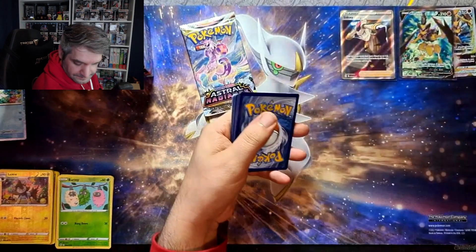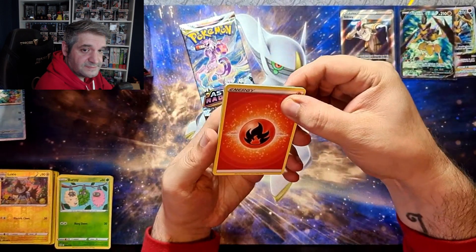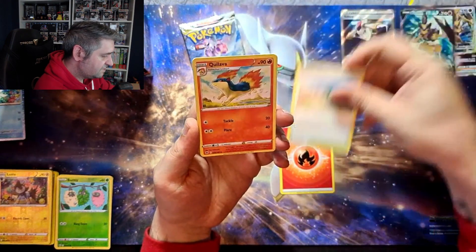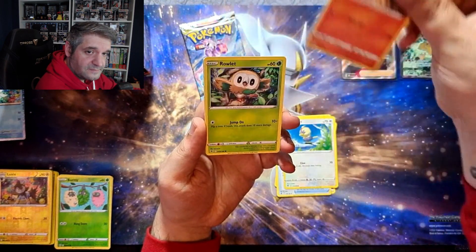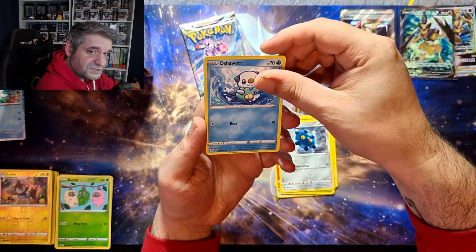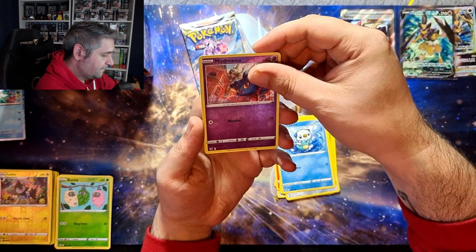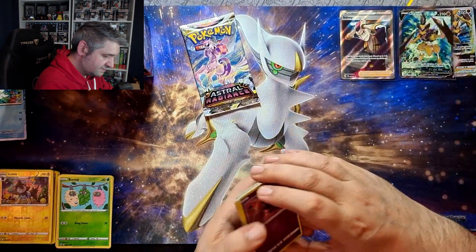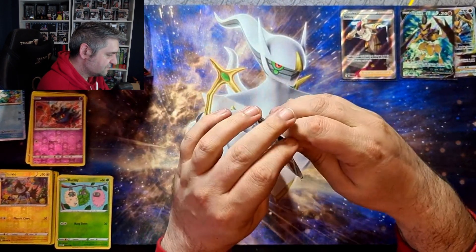Not a good code card, but we do have trainer gallery options - would be nice to see one. We have fire energy, Jubilife Village, Quilava, Dark Patch, Rufflet, Ponyta, Rowlet, Bronzor, Oshawott - and a reverse Misdreavus. I was going to say Misdreview! And a Regirock non-hollow. I need the reverse so I'll hopefully be able to add that to the binder.